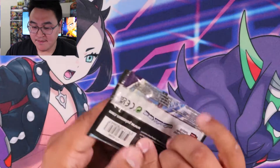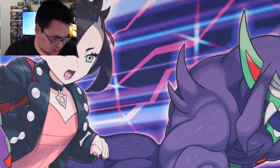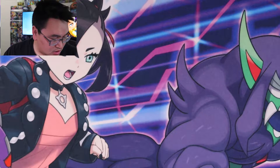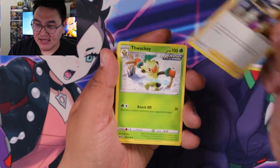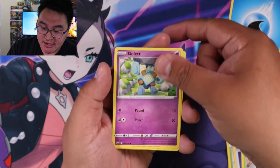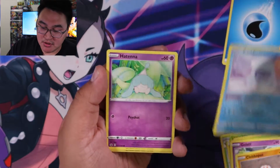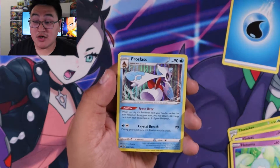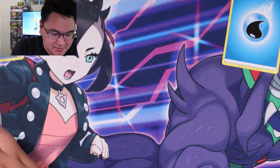First pack! First code card. One, two, three, four — water type. Avery, Thwackey, Fog Crystal, Lady, Galette, Clobbopus, Castform, Hattena, reverse Expedition Uniform, and a Froslass holo rare. That's a great first pack!